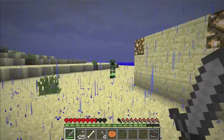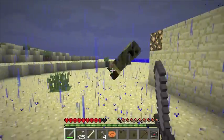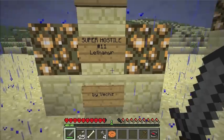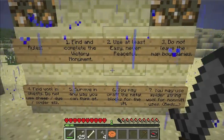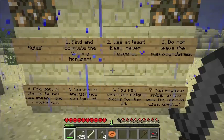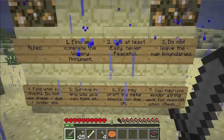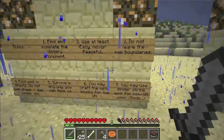We have a creeper — yeah, it would be raining. Let's read the sign: welcome to Super Hostile number 11, Leather Mirror by Vex. Rules — find and complete the victory monument, use at least easy, never peaceful. As you can tell from the health bar, we don't have a choice — this is locked at hardcore. Do not leave map boundaries, find wool and chests, don't use sheep dye or spider silk, survive any way you can, and you may craft metal blocks for the victory monument.